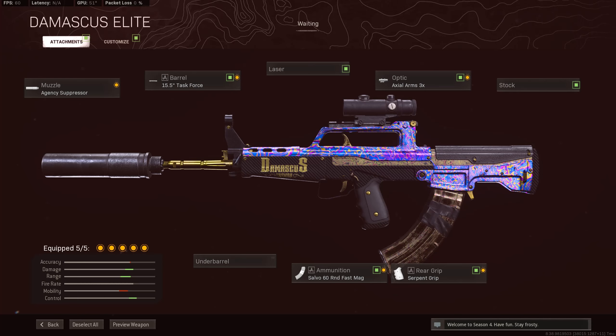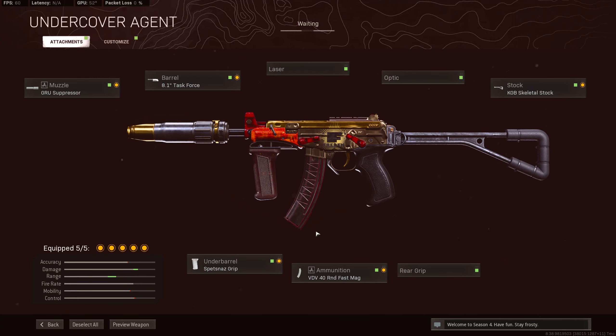For the QBZ, you're going to want to go with the agency suppressor, the task force barrel, the 60 round fast mag, the serpent grip, and the Axel Arms 3X. For the OTS-9, you're going to want to go with the GRU suppressor, the task force barrel, the spetsnaz grip, the 40 round fast mag, and the KGB skeletal stock.